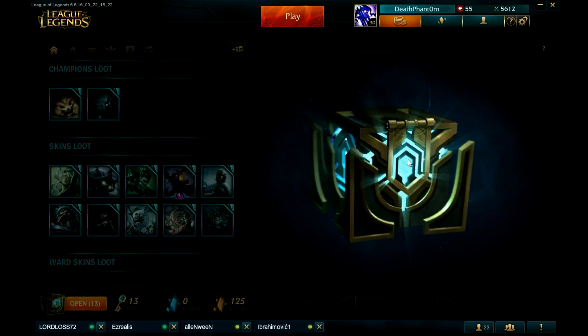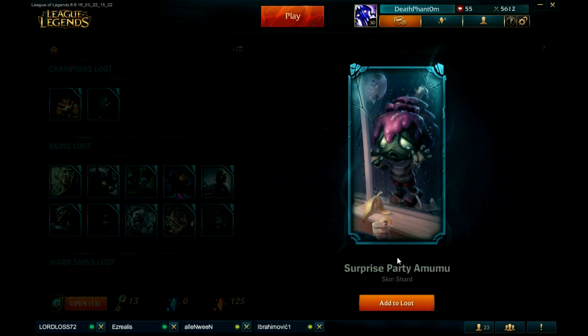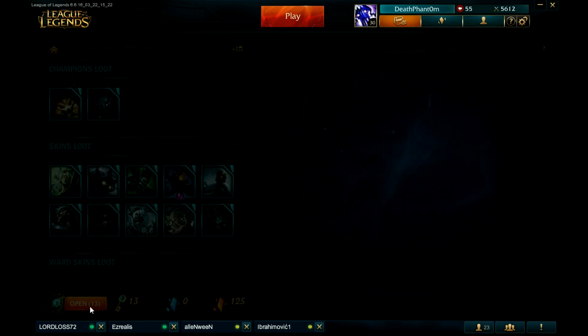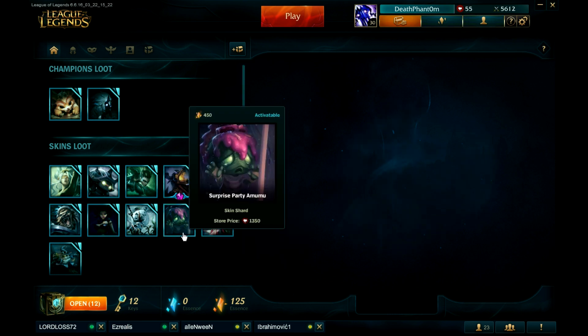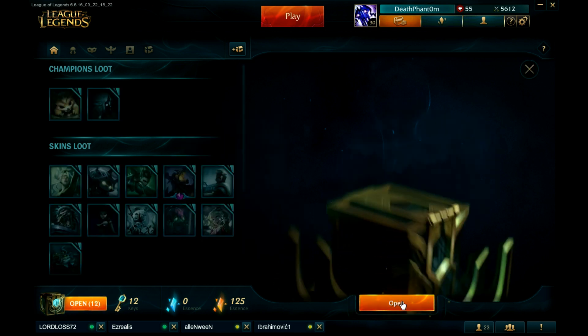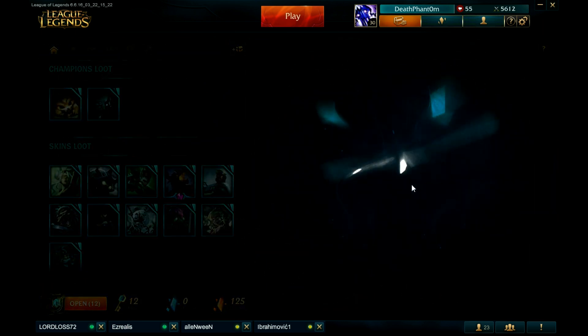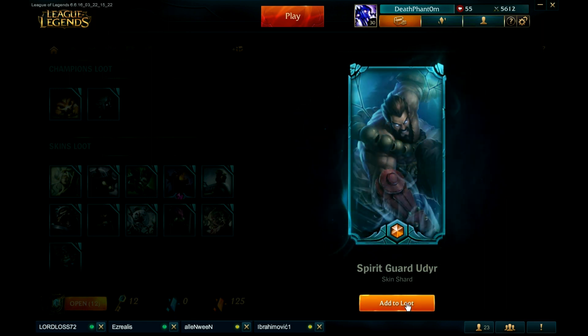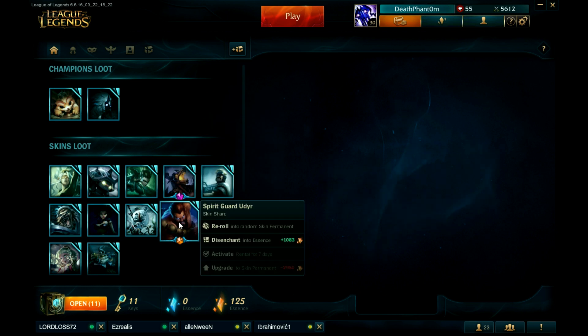Surprise Party Amumu — that's really good! But I'm not interested in Amumu even though he's a great champion. You can still get the skin, it's a really really good one. Okay let's go! Spirit Guard Udyr — oh dear, holy crap! I already have it, but the good thing is it's gonna give me 1083 essence. That's enough for Infernal Nasus and like two other skins.